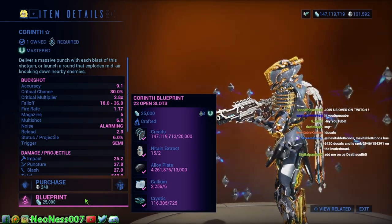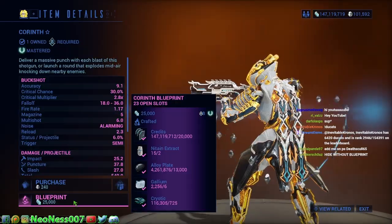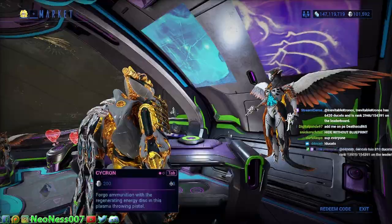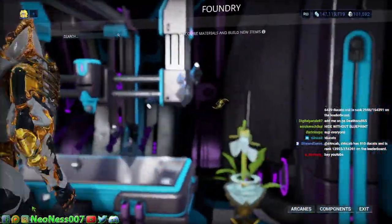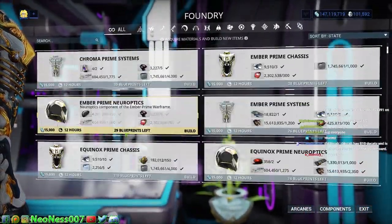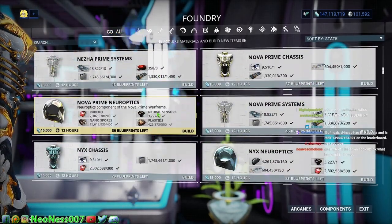It even tells you what the resources are that you need to build it. Once you have the blueprint, it will show up in your in-game foundry, which you guys can find over here. And if you've gone and bought every blueprint you possibly can out of the market, you can literally just pick whatever you want and start leveling it up, and that'll get you mastery rank.